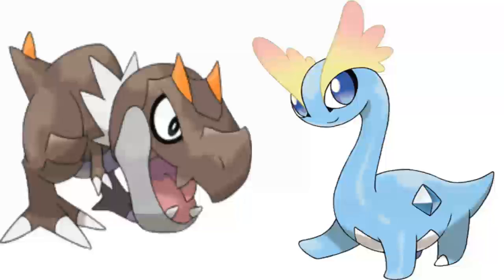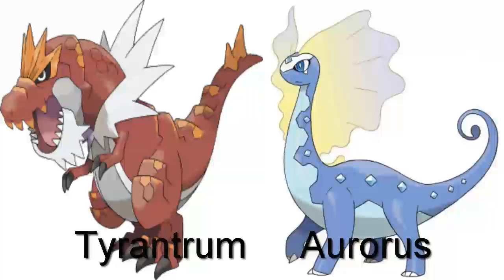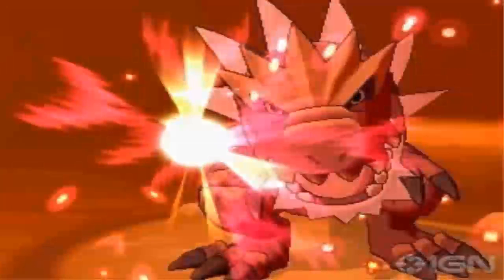Rock and Ice — and these are the evolutions. The first one is Tyrunt's evolution. If you look at Tyrunt's evolution, it is amazing. You'd want to get this — who wouldn't want to get this? And then, look at Amaura's evolution.